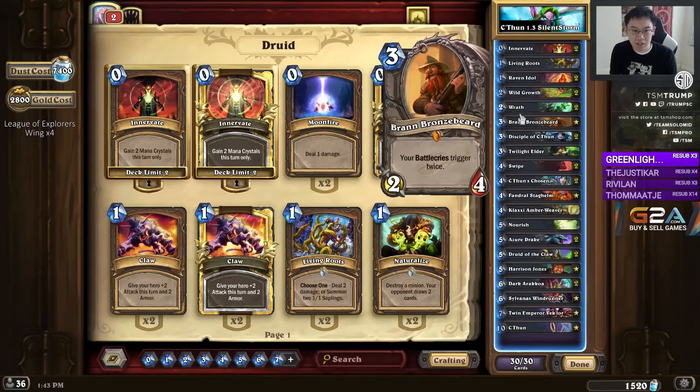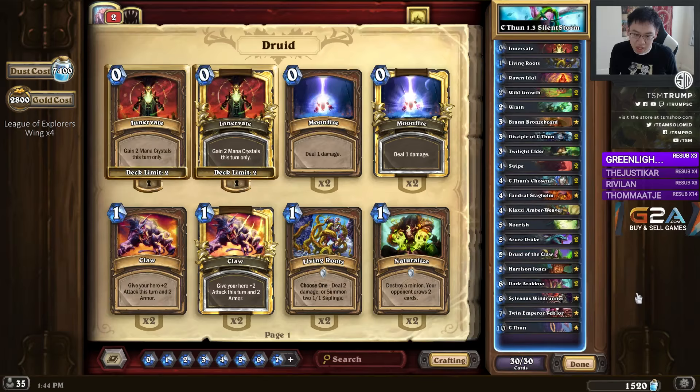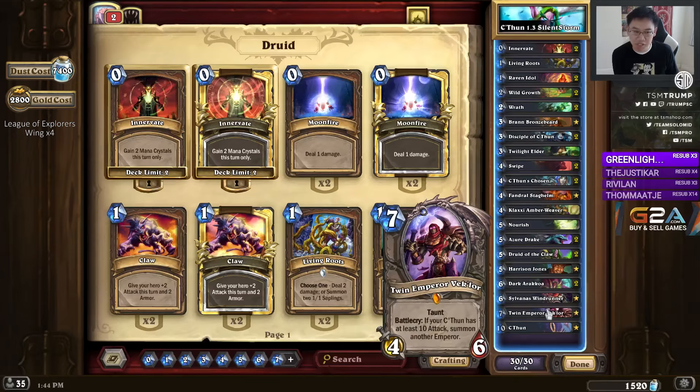Bran Bronzebeard is here to activate Battlecries twice, so you can play him and then play any C'Thun card, and that would be enough. Just Bran Bronzebeard plus any +2 C'Thun card is enough to activate Klaxi Amber Weaver, a massive 4/10 if you have a 10-attack C'Thun. And probably most importantly, Twin Emperor Veclore, which on 7 mana you're getting two 4/6s with Taunt — incredible value — earning the title I dub it: Emperor 7.